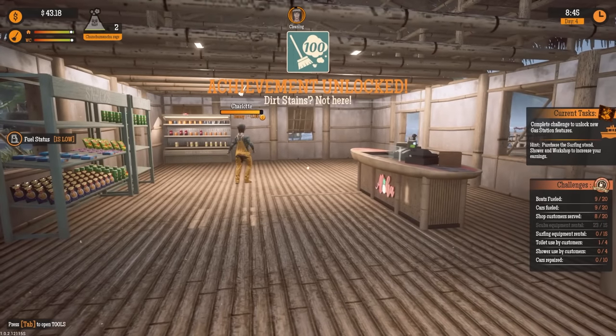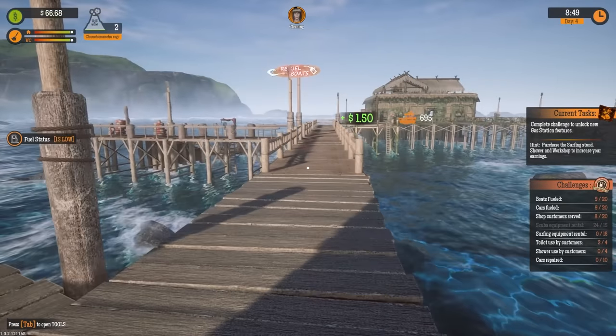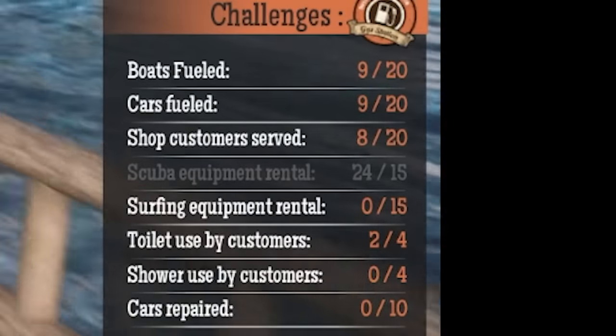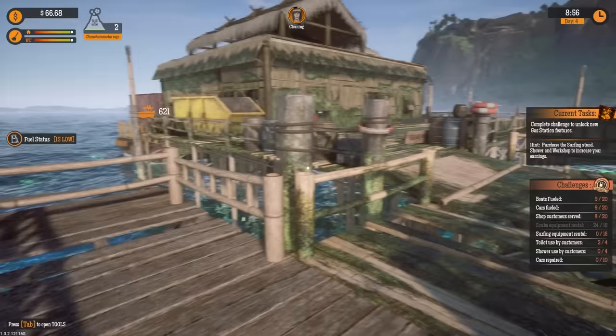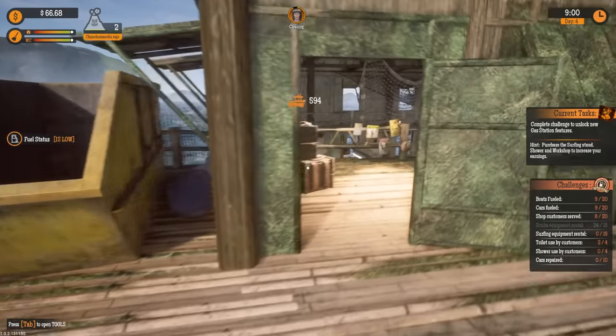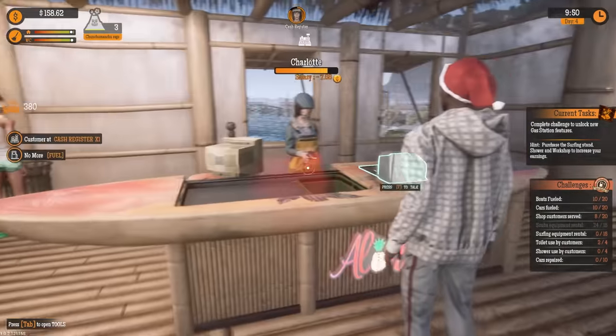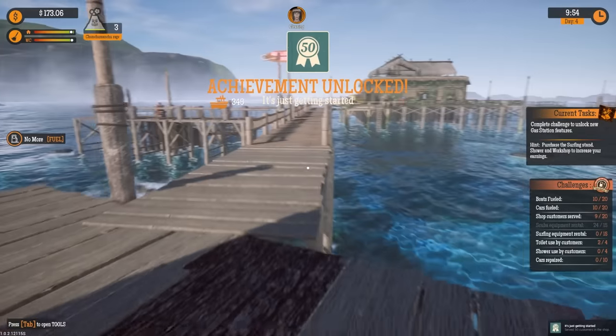Dirt stains - I'm getting achievements here like crazy. She did a good job cleaning in there. You can see my challenges - that's what's going to unlock gas station level four. I'm going to need the showers, the workshop for cars, and the surf shop. It's going to take a bit. Look, she's actually working, she's doing the thing, and we're making money over there.